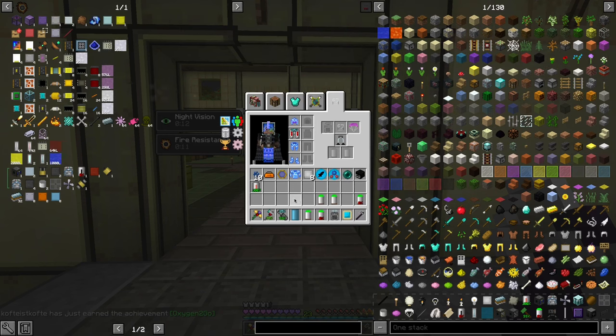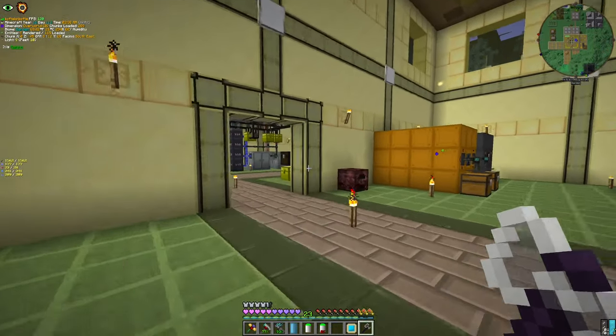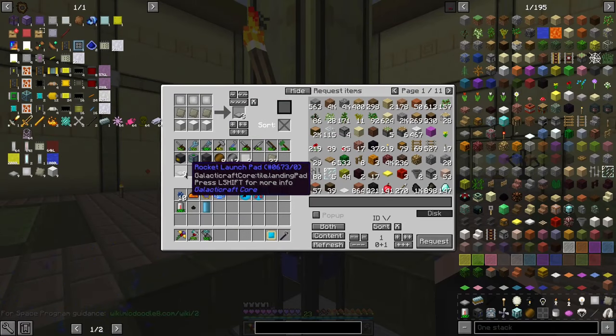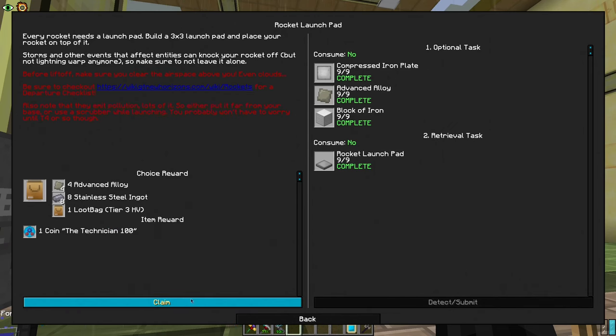Achievement! This and this and two oxygen tanks — voilà, now we have oxygen. And with the last things we need, we make the launch pad. Yes, and I will definitely take this.